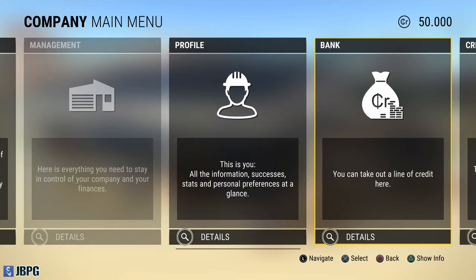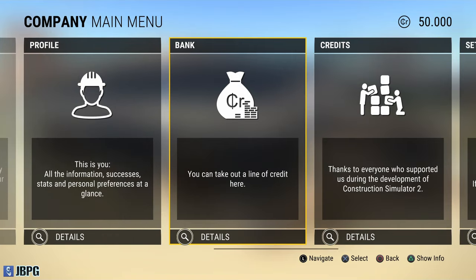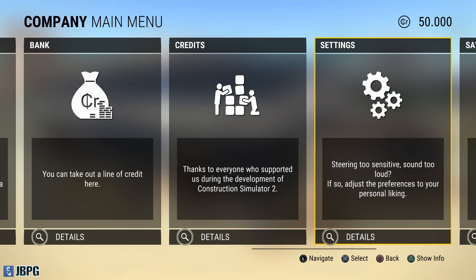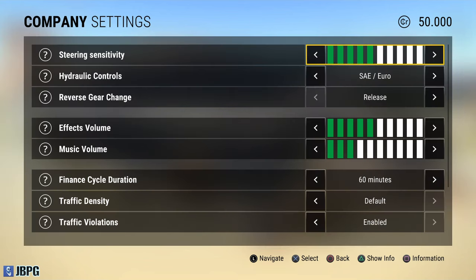There's your profile settings, the bank where you can take out a line of credit, game credits, and how to change your settings - so if you need to turn that music down. This is where I've got mine set for effects and music because they start with effects fully all the way up and music about twice as high as that, and it gets quite loud. So I turn those right down.